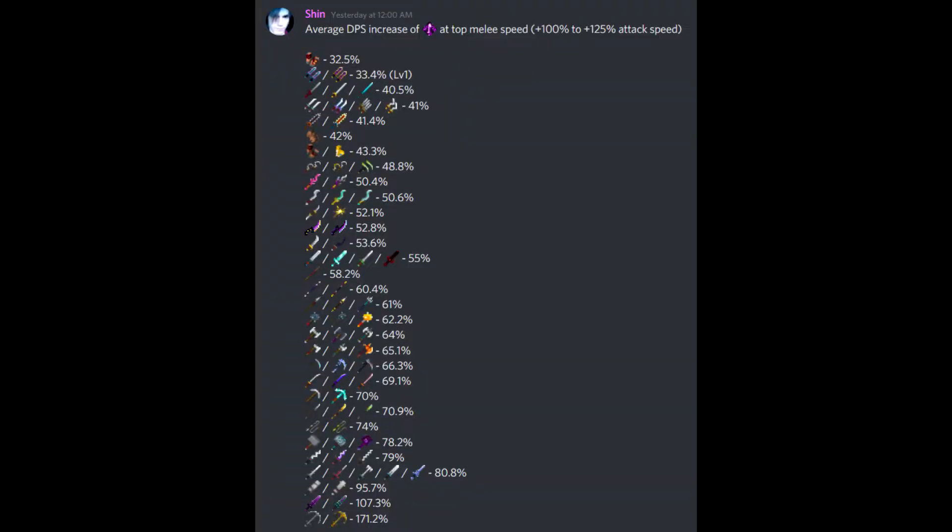The results were even more surprising than I thought. I conducted these tests with a Death Cap Mushroom in armor that had a +25% increase in attack speed. I wanted to use top melee speed to find the lowest average of Void Strike, so that if you were only using a Mushroom for attack speed on your build, you know that your Void Strike is giving you at least this much extra damage.